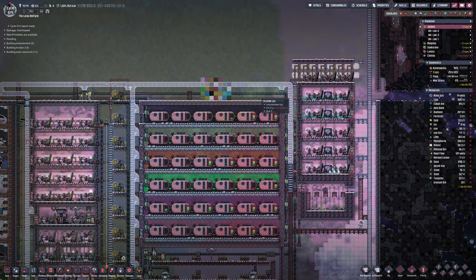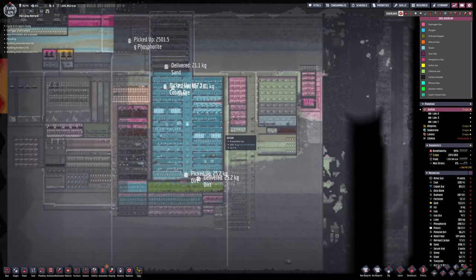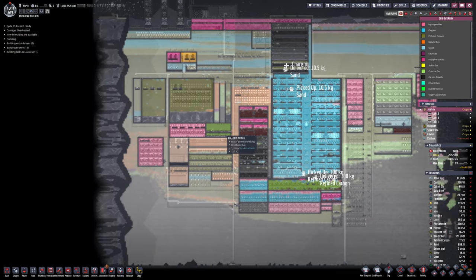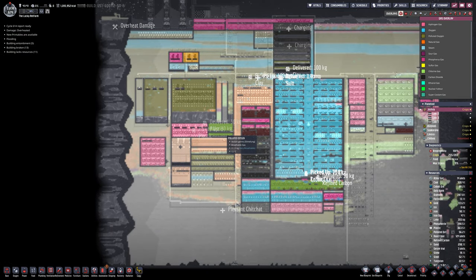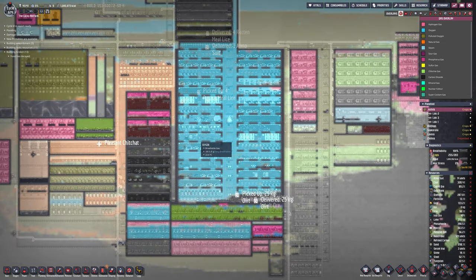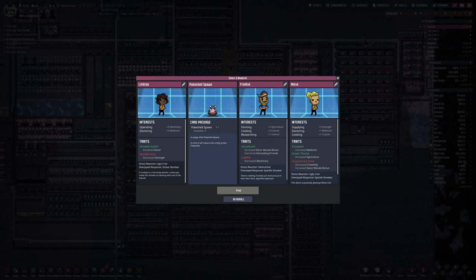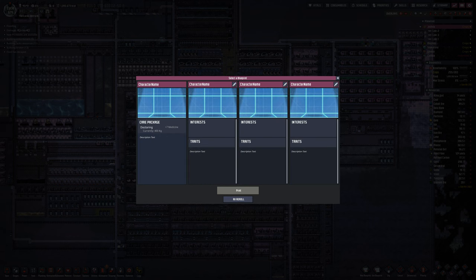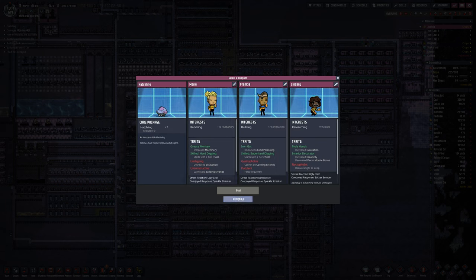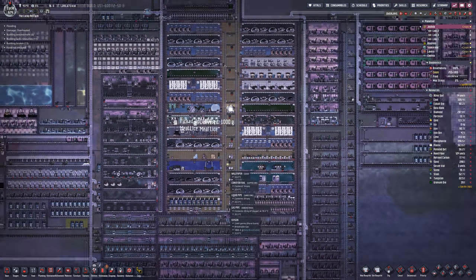While we're zoomed out, you can see I have separated the water tanks — there is now a clean water tank, a polluted water tank, and a saltwater one. The polluted water one has two, maybe three geysers. Saltwater has just one, and clean water has two.